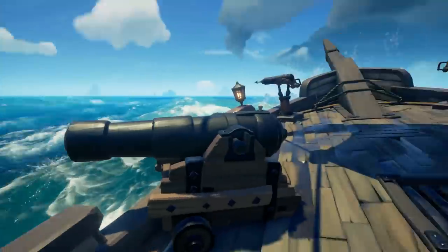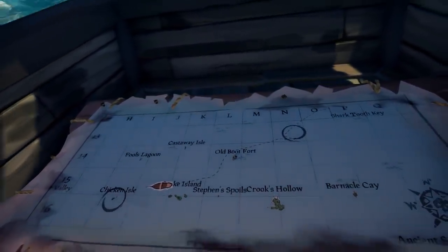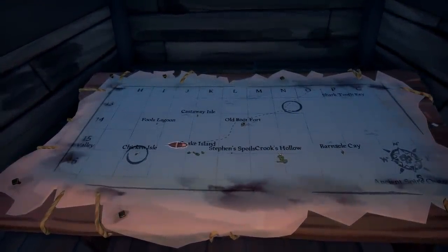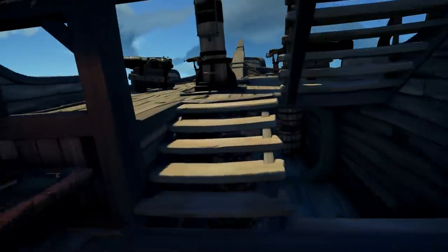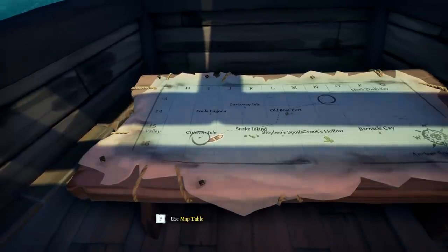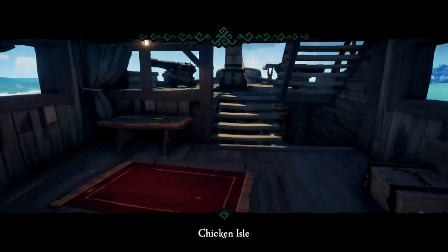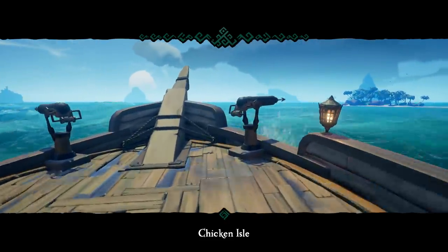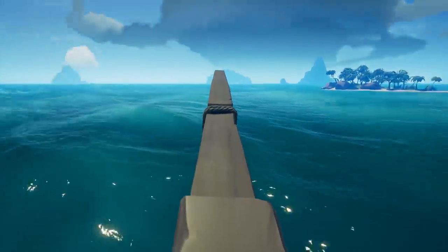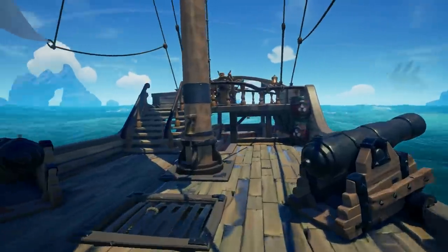Which island now are we supposed to go on? Is it that tiny one right ahead? Straight ahead, just off to the left of the bow. So we got to go to the south of that, right? Yeah, south of it. We'll drop anchor and we'll take a look around. Chicken! Winner, winner, chicken dinner! Chicken Island. So we're looking for a chest just off the south of Chicken Island — well, we think it's Chicken Island, we don't know.